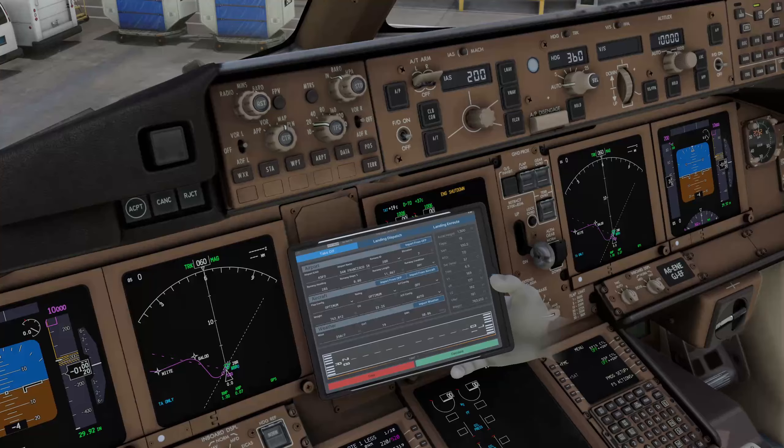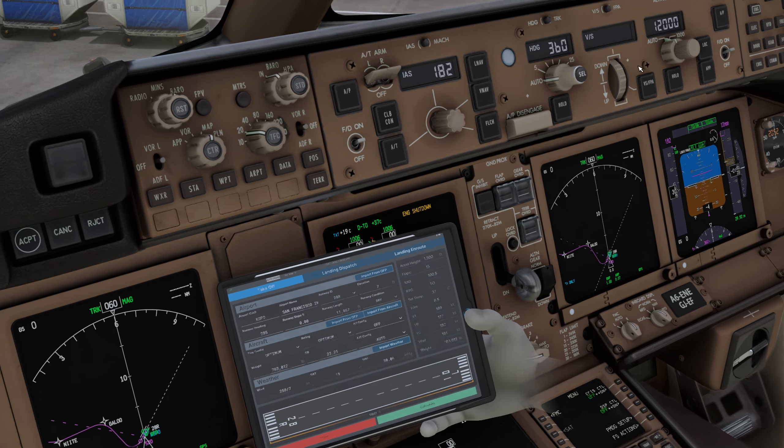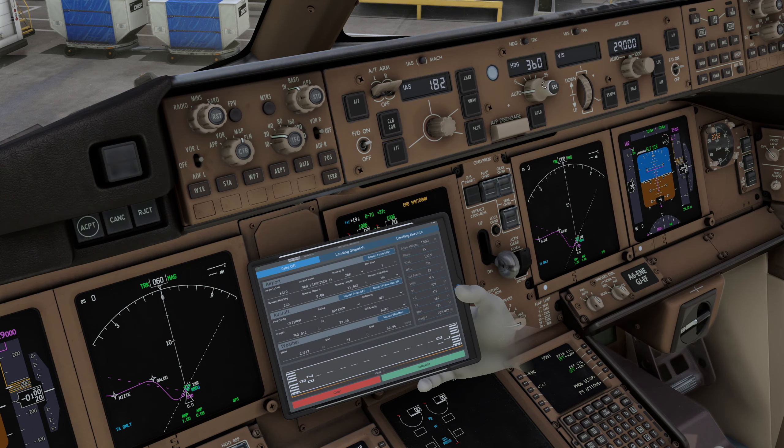Let's go up and adjust the MCP. We'll set speed to V2 which is 182. Both flight directors come on. Altitude goes to our 29,000-foot cruising altitude, or you can set a final altitude from your departure if applicable.